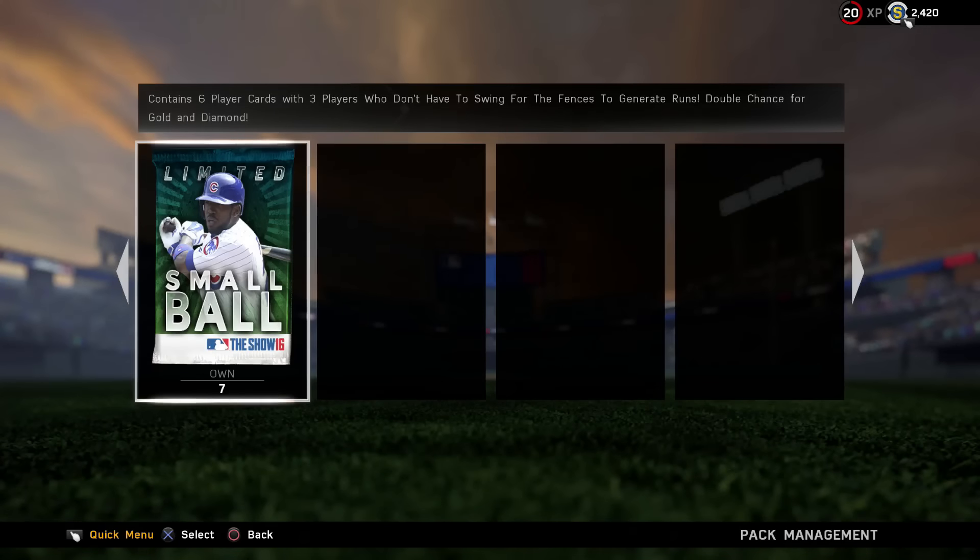Hey guys, what is going on? This is Cardinalbird5 and today I have another pack opening. These are the new small ball limited edition packs with Dexter Fowler on the front. Contains six player cards with three players who don't have to swing for the fences to generate runs, so I guess that's considered small ball.